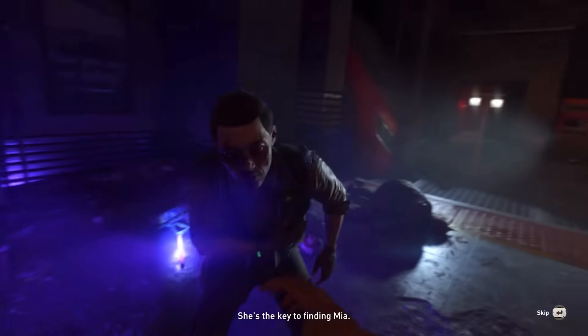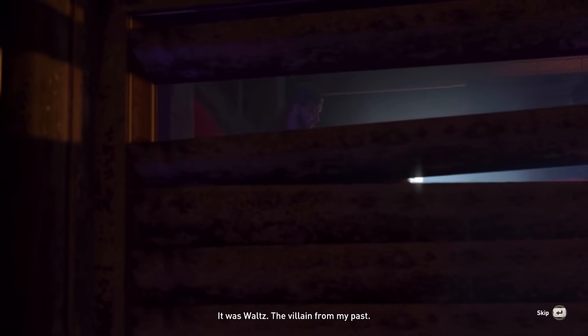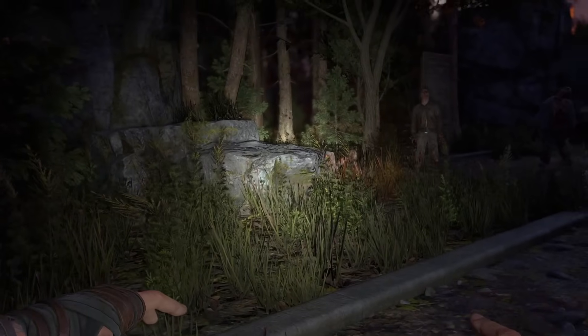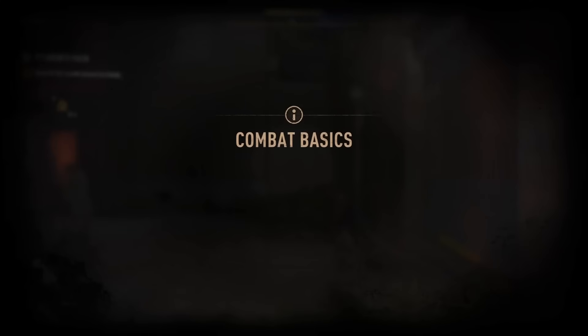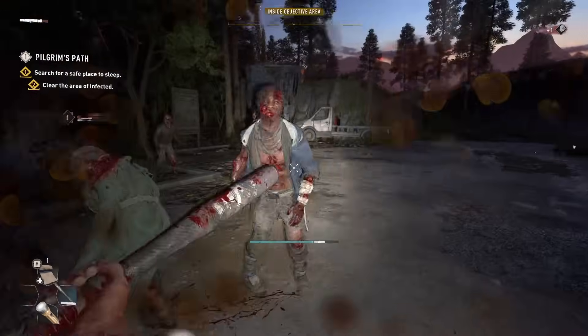From now on you'll be able to get the flashlight right from the beginning of the game, whereas in previous iterations you would have to make your way through the prologue until you encountered Dylan, who would give it to you. Getting it from the start should make the first part with the witch banshee outside that deserted house a bit easier. They also made a second change: in previous versions it was a tighter, more focused beam of light, whereas now we've got a wider, diffused version of the flashlight, giving a clearer view of anything close by.